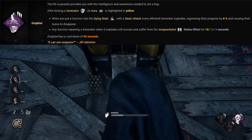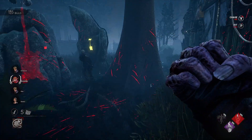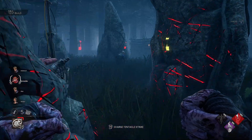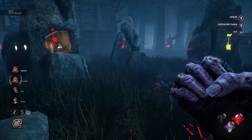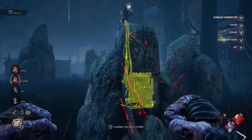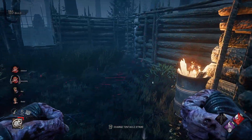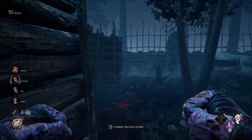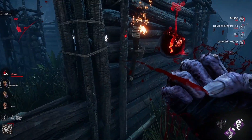His final perk is called Eruption. It activates after you kick a generator — the generator's aura will turn yellow. When you put a survivor in the dying state with a basic attack, every generator affected will explode and regress its progress by 6%. If any survivors are working on that generator when it explodes, they will scream and alert you to their location, as well as suffer from the incapacitated status effect for up to 14 seconds.